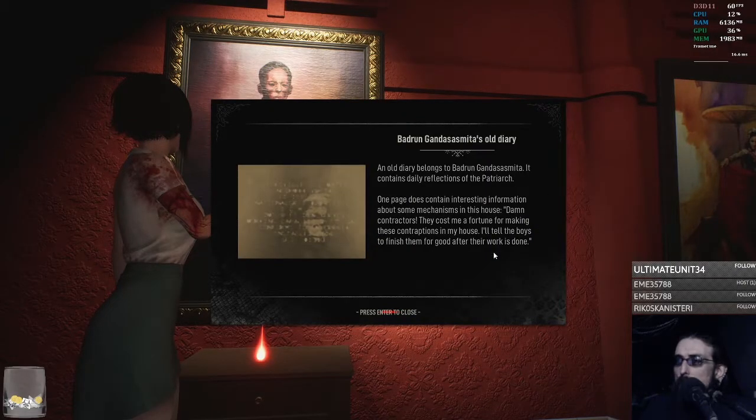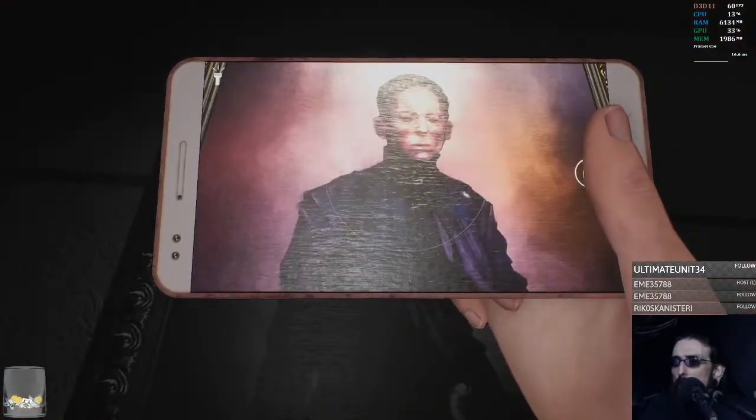Bad Run Gassasasabaza Old Diary — an old diary belonging to some guy. It contains daily reflections of the patriarch. One page contains interesting information about mechanisms in this house. 'Damn contractors! They cost me a fortune for making these contraptions in my house. I'll tell the boys to finish them after their work is done.' Good for you.